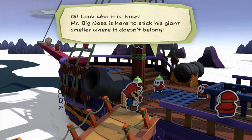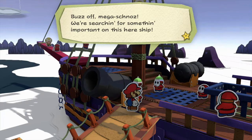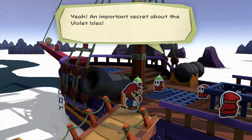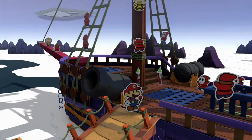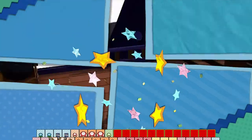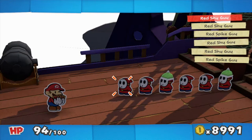Boy, look who it is — Mr. Big Nose is here! Buzz off, mega schnoz, we're searching for something important on this here ship. Yeah, an important secret about the Violet Isles! Oops, I wasn't supposed to tell you that. No witnesses! So as you might be able to guess, we're gonna have to fight a lot of Shy Guys.